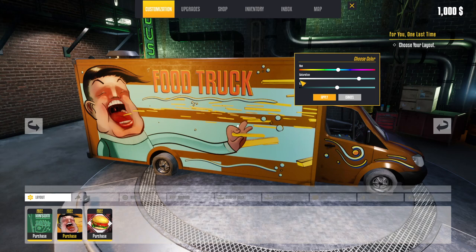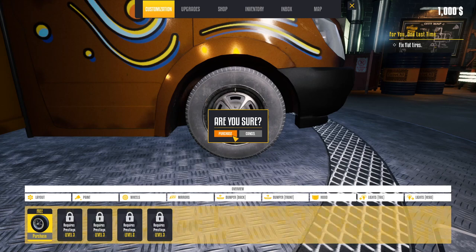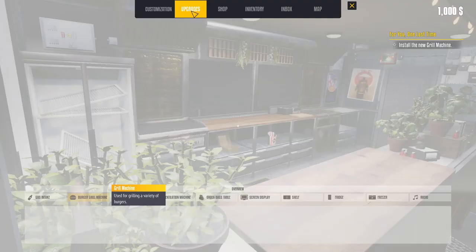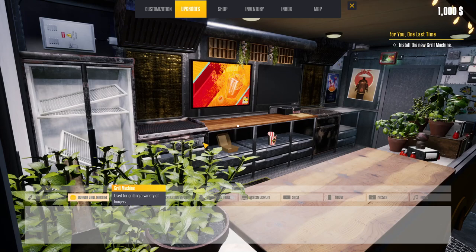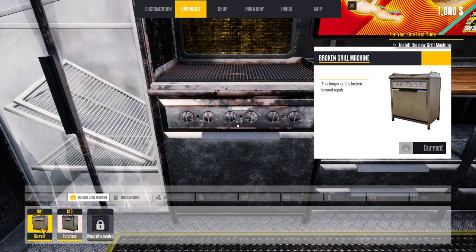Okay, going with the bluish color — that looks good. Now we need some wheels. They're free, so that's nice. Installing the new grill machine — apparently the burger grill is broken beyond repair, so let's buy the new one. It's only fifteen dollars, which is very cheap for a grill!